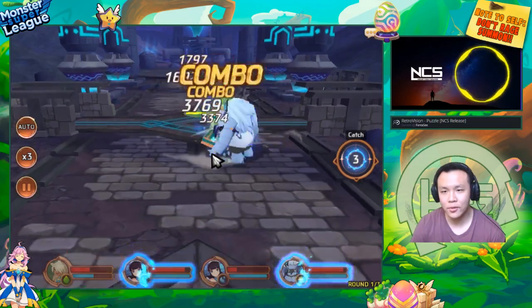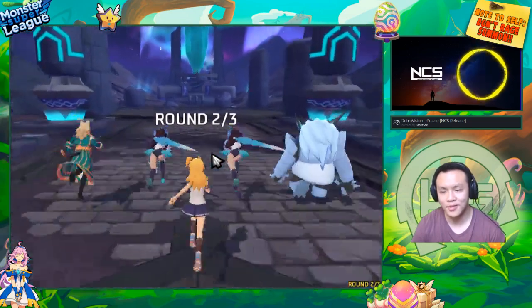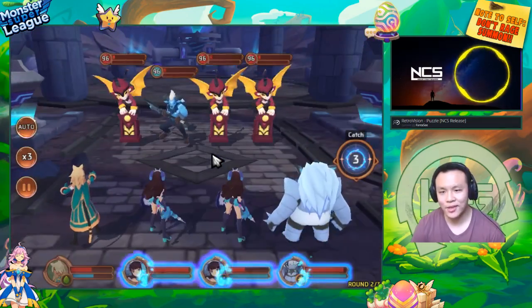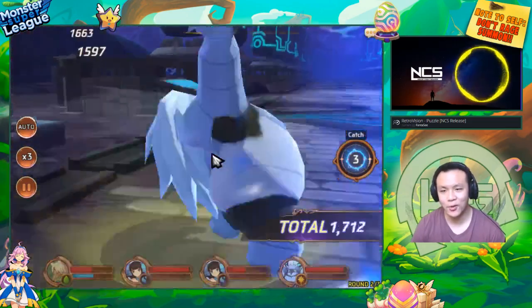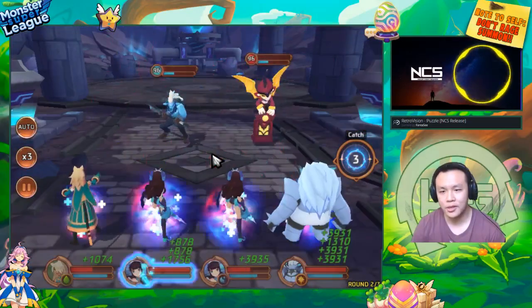Now there is the risk of some of your units dying — these Minotaurs hit very hard. They're level 96, so you do need to watch out a little bit. But for the most part, the Monas are doing quite nicely.